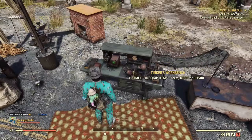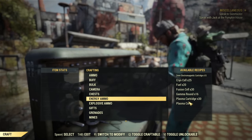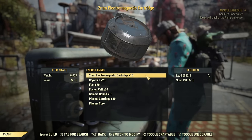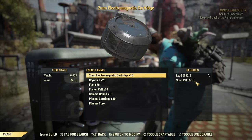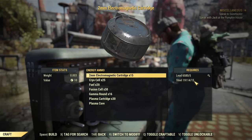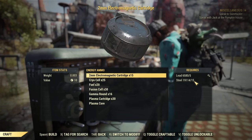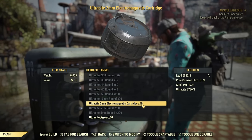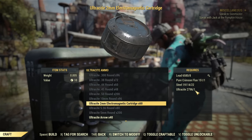The ammo crafting cost depends on the receiver you choose, and you will find this ammo under energy ammo — again a tricky part, since it's not an energy gun but uses energy ammo. For standard cartridges, 15 rounds without perks costs 5 lead and 15 steel. If you go for the ultrasight option, you get 60 cartridges for 8 lead, 1 stable crimson flux, 22 steel, and 1 ultrasight. Though you likely won't need to craft ammo often, as daily ops makes this gun very ammo-efficient.